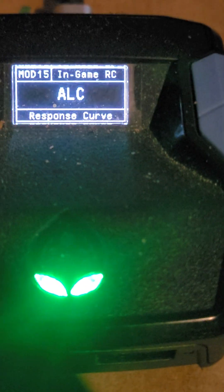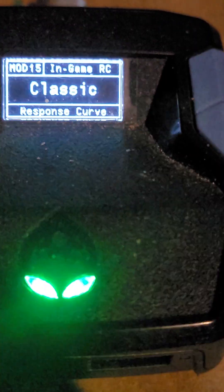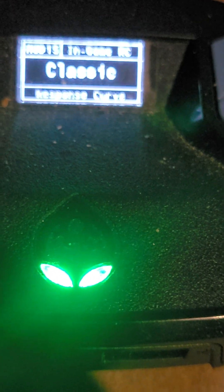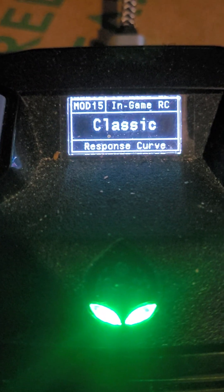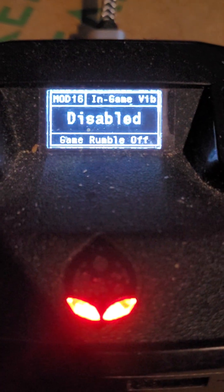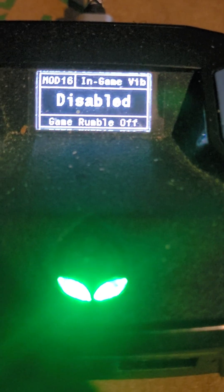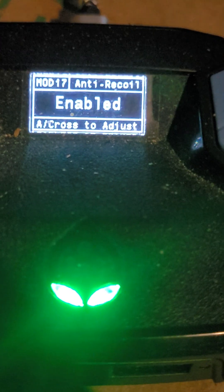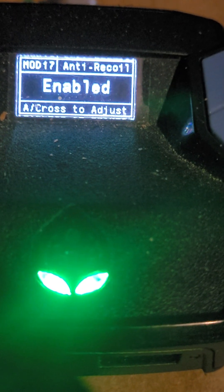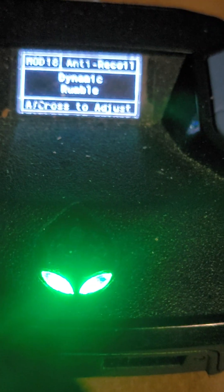If you weren't using ALC, you move the d-pad to the left or right — to the left it'll say Classic. If you want Classic, put it on Classic. I'm on ALC so I put it back. D-pad down — in-game vibration, you can disable or enable it, turn the rumble off. Anti-recoil is enabled; push A, then use the d-pad across to adjust your anti-recoil.